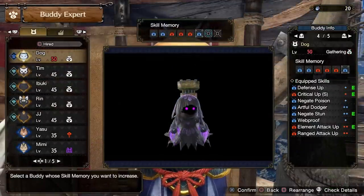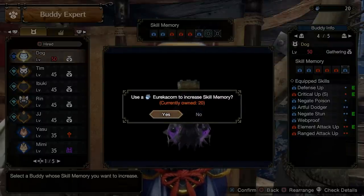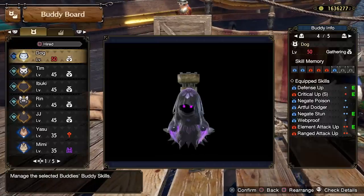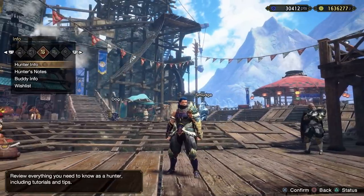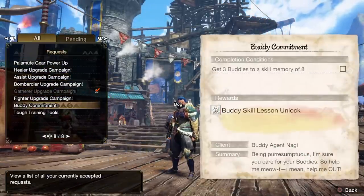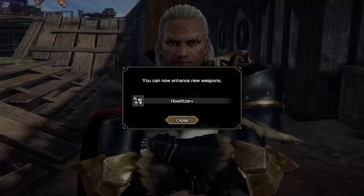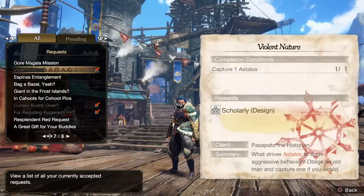Increasing your skill memory allows your palico or palamute to have more passive benefits. We can increase the amount of space and skills available by using the new eureka corns, earned by playing the game and completing requests. With those unlocked, go to your buddy board and equip more skills. Doing requests is really important because they reward so many different things — you can check them in the side quest tab to see what power-ups and improved support functions you're working toward.